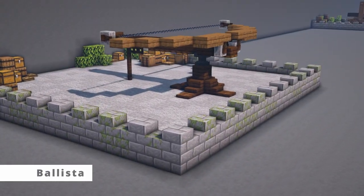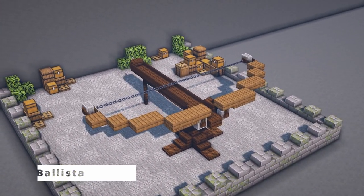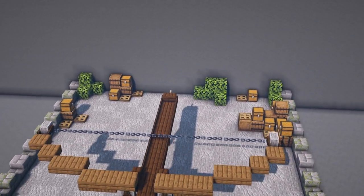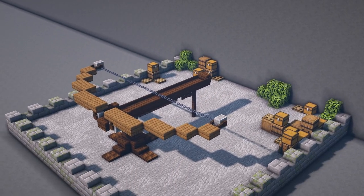In at number 1 we have one of the smallest builds on the list but one of my personal favourites — it is the Ballista. This little Ballista is easy to construct, mobile on the battlefield, and was used to fire large metal bolts and javelins.